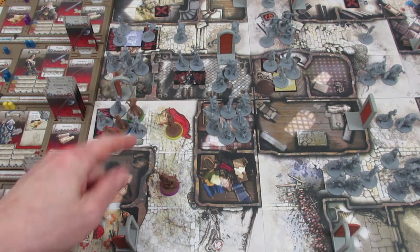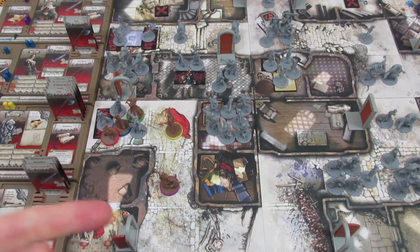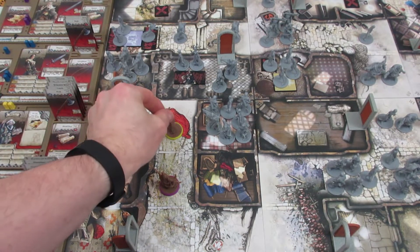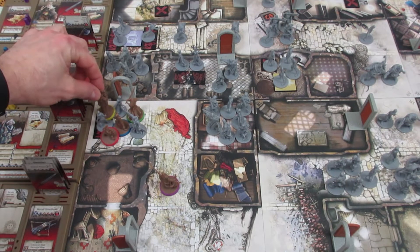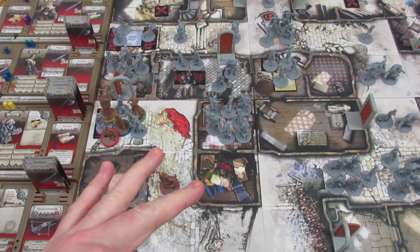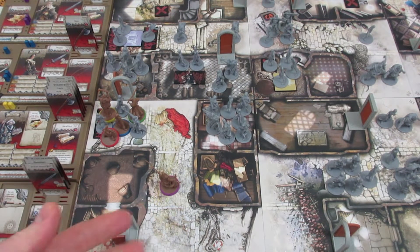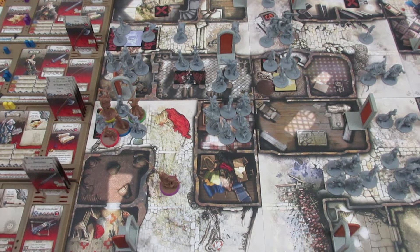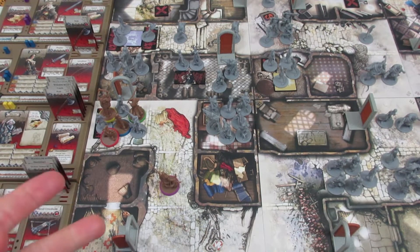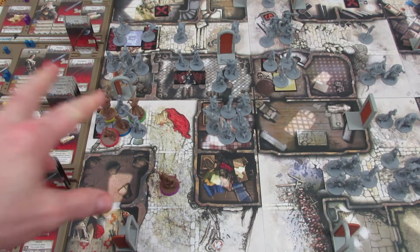Up first is Miser. He's sitting right here with four actions. He has the Disintegrate spell and the Healing Enchantment spell in hand. His first action, he's just gonna move in with everybody else. He has three actions left plus a free spell cast — he can cast his Disintegrate spell for free.